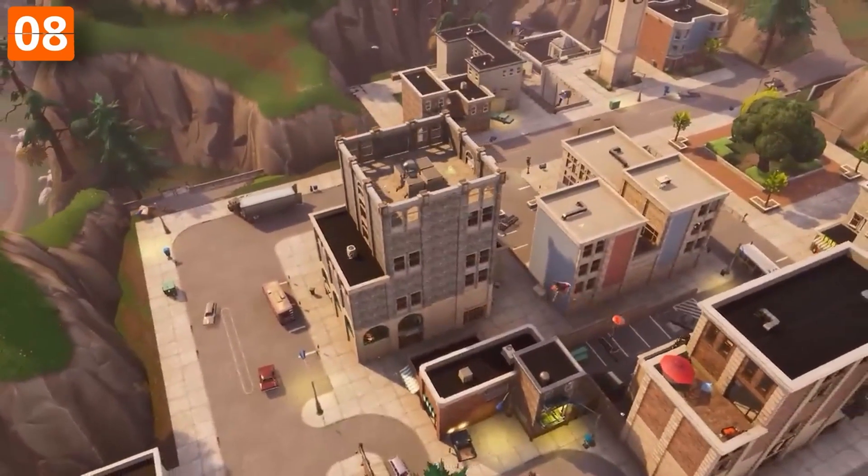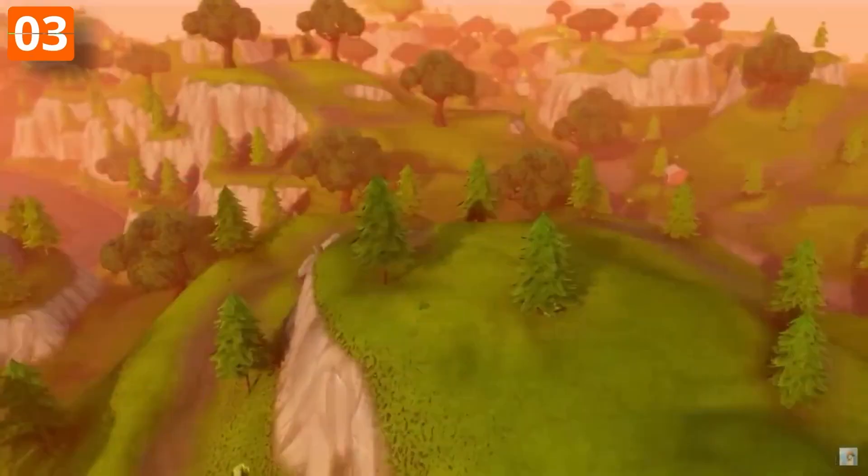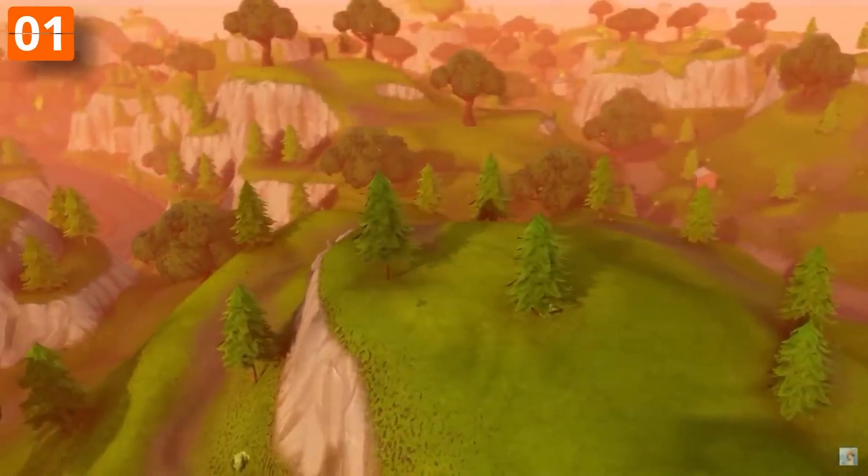It feels like Tilted Towers was always around in Chapter 1, but it wasn't always like that. Tilted Towers were added in Season 2, and before that, the area was just a huge open plot of land.